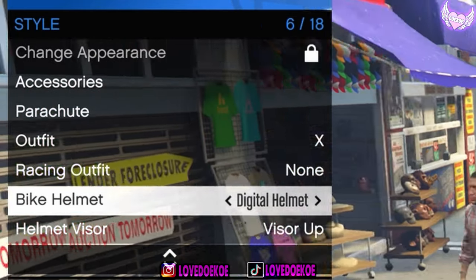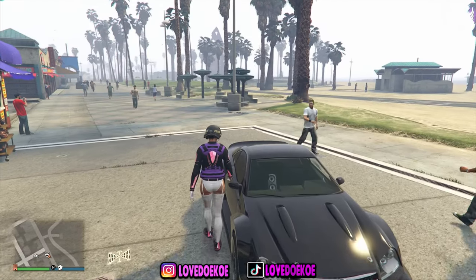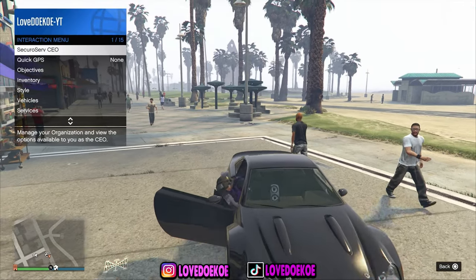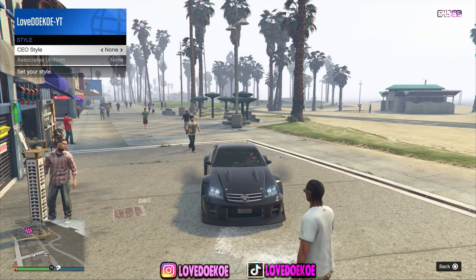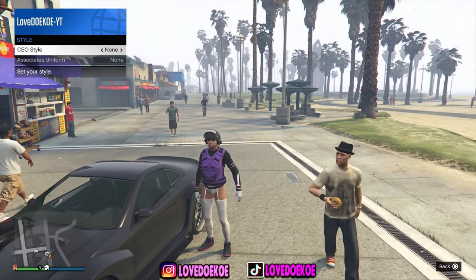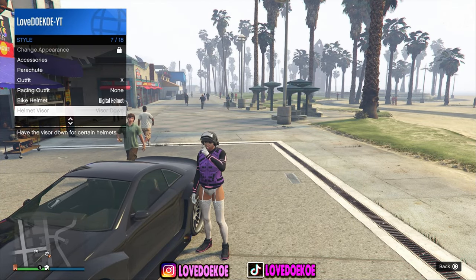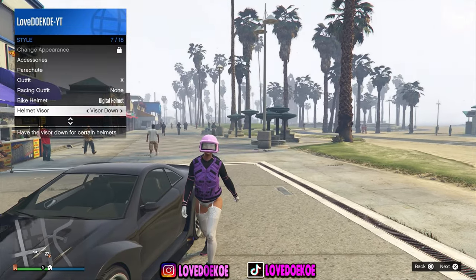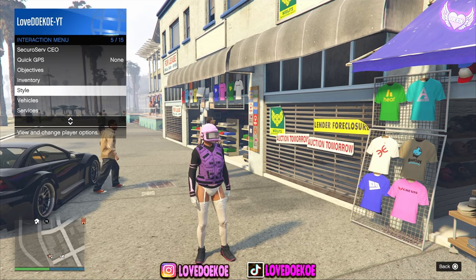Put your bike helmet to digital helmet. Put your helmet visor up, put your autoshow bike helmet off. Make also sure that you are in organization and then get in your vehicle. Open up your interaction menu, go to management, go to style, and switch one time to the right and one time to the left and get out. Now what you wanna do is make your way over here to style and put your helmet visor down. Now put your helmet visor up again.